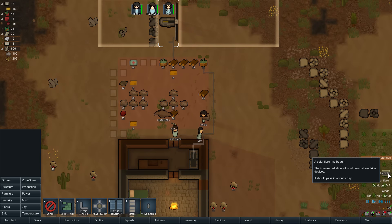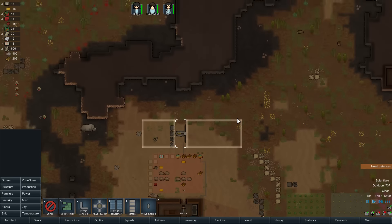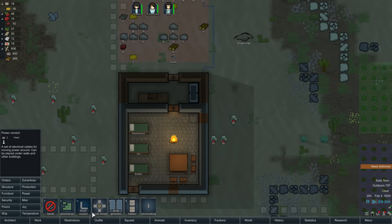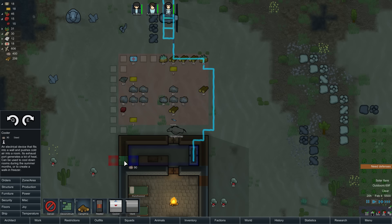Solar flare! Intense radiation will shut down all electrical devices — it should pass in about a day. Cassandra's probably thinking we're doing too well and throwing a solar flare at us to shut down all our power. But we don't have anything powered right now anyway, so it's not that critical. Let's get a cooler in here. The cooler shows you which direction the cool air and hot air will flow. We want the cool air in the butcher room and the hot air going out the back — we don't want it blowing into the next room since we're in an arid climate.